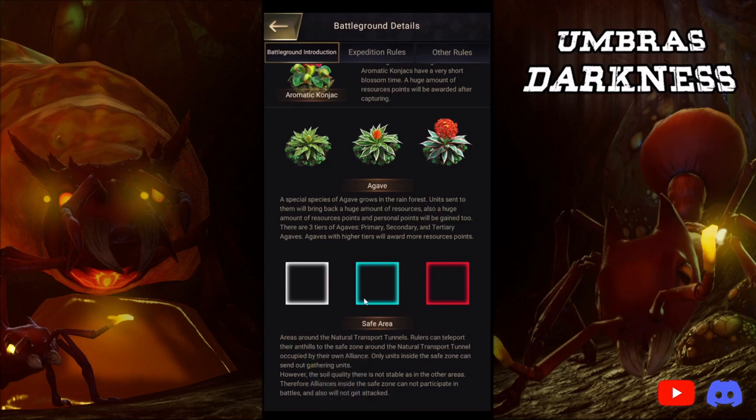Areas around the natural transport tunnels: rulers can teleport their anthills to safe zones around the natural transport tunnels occupied by their own alliance. Only units inside the safe zone can send out gathering units — so your gathering units are going to be how you get agavs. Your free-to-play, low-spender, and weak players are going to be able to teleport in and use the transport tunnels to gather agavs. However, the soil quality there is not stable, so alliances inside the safe zone cannot participate in battles and also will not get attacked.